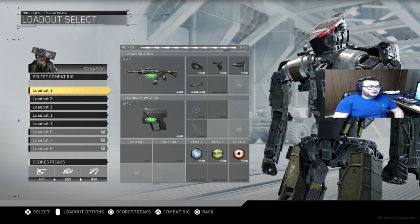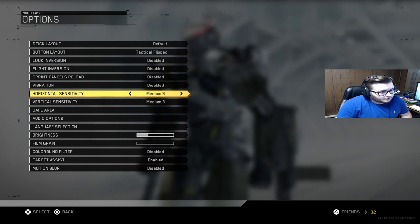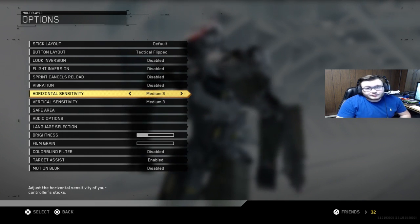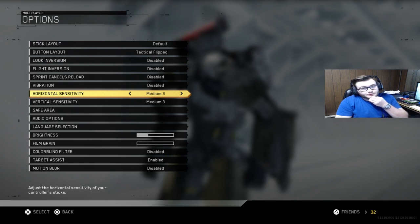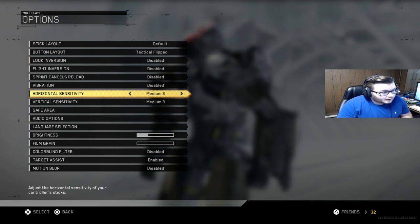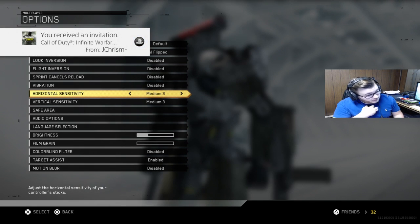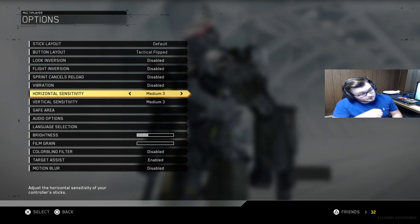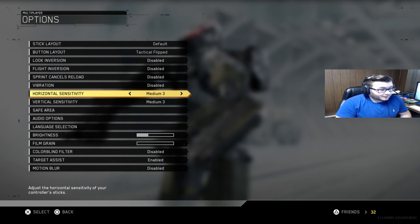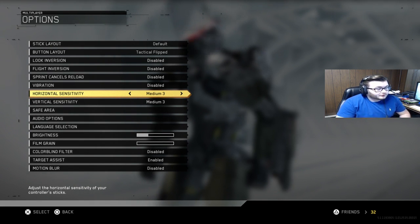First impressions — starting with settings. I play tactical flips, nothing new there. Sensitivity 3-3. In Black Ops 3 I played 5-5 the entire game, then the last month and a half I played 5-6 — pretty substantially high. In this game, I feel like that's not really what you want to do. Medium is 3-3 here; I think medium in Black Ops 3 was 4. The sensitivities in this game are definitely faster.